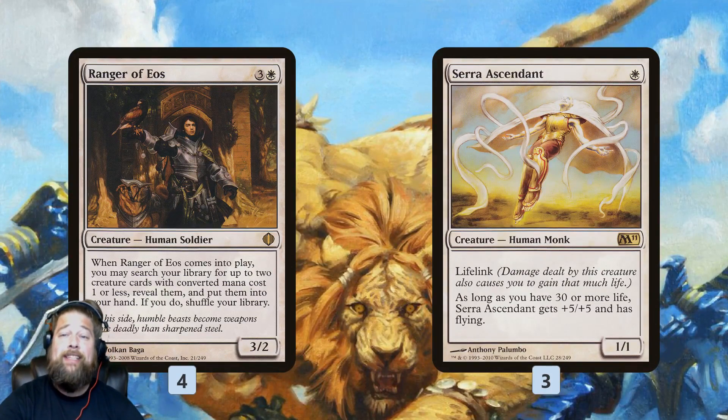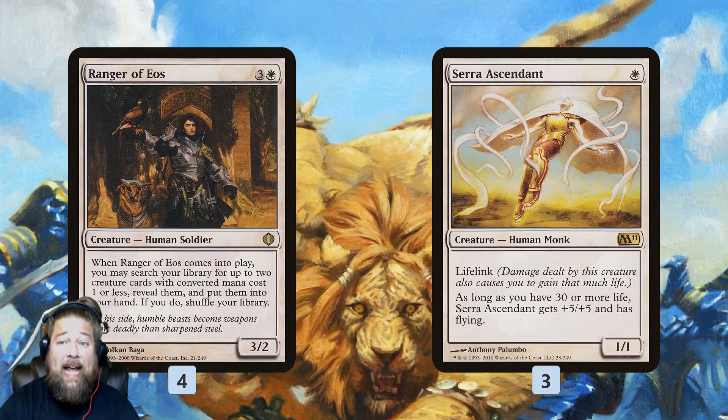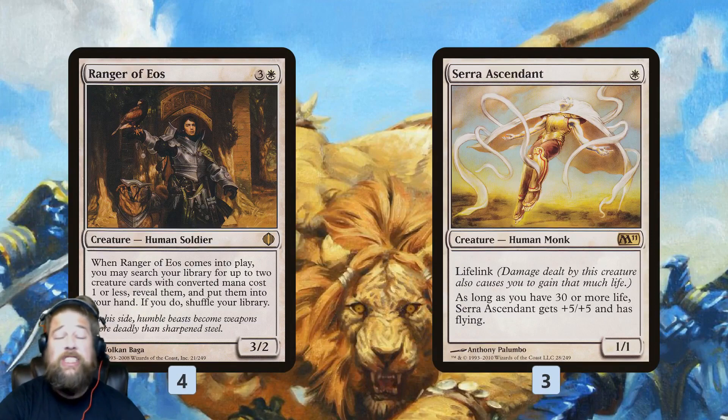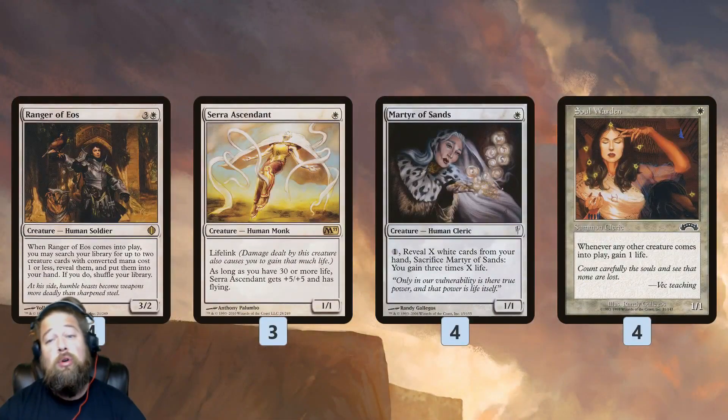One of our best ways to close out quickly: sometimes we just go Martyr of Sands on turn one, activate it to get over 30 life, play Serra Ascendant on turn two as a 6/6 flying lifelinker — even in Modern, that's a really big threat. Ranger of Eos can also tutor up our life gain pieces — grab Martyr of Sands if we need to gain life, or Soul Warden if we have Pridemates that need repeated life-gain triggers.